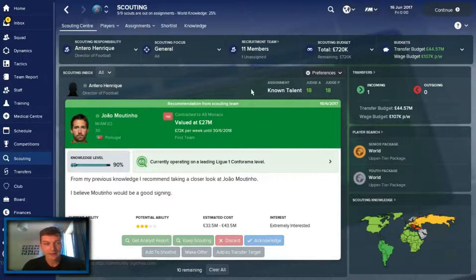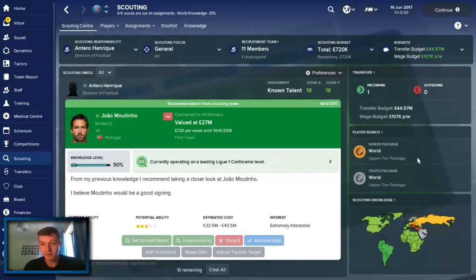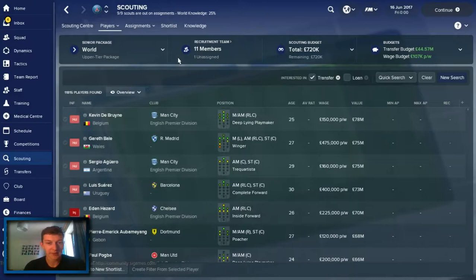If you click on the scouting budget here, that just adjusts it apparently. I want to know how I change my scouting knowledge and budgets. I want to tell my scouts to scout everywhere in the entire world because I want to get players from Zimbabwe and things like that. I like this new map thing - it looks a lot clearer and nicer. You can see country by country as opposed to just by region, so that's pretty cool. I found the packages - we've got World Senior Package and World Youth Package at the top bracket for absolutely everything. So no changes need to be there - we just need to scout players now.